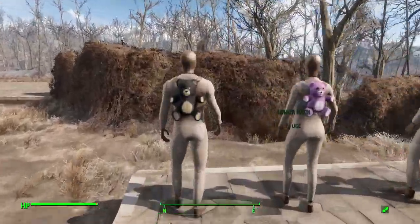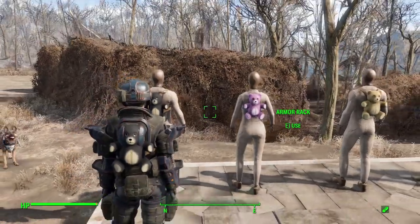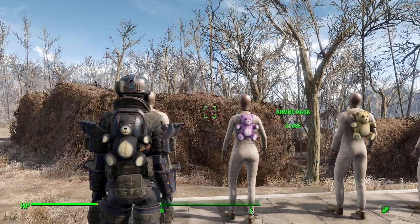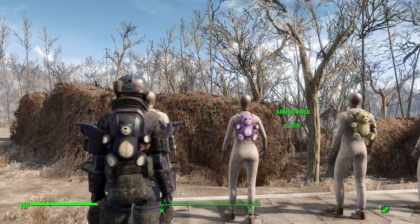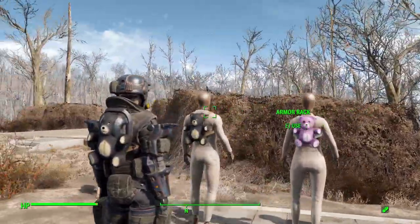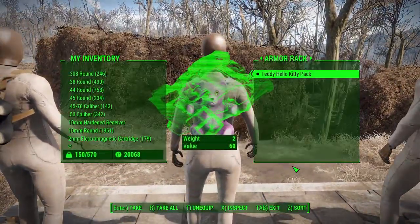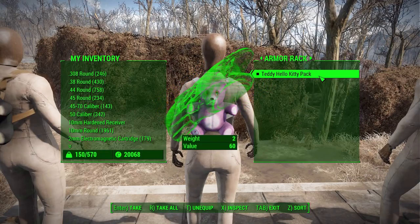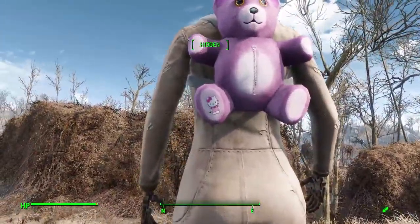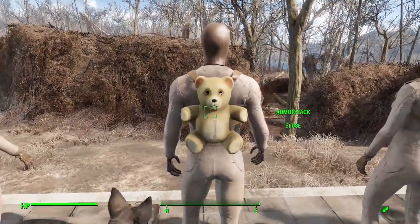We start with the standard black teddy bear, actually my second favorite and the one I have on my character. Depending on what you're wearing you can have some clipping issues — with my armor the current teddy bear looks like he has earmuffs on, but hey, could be worse. The next one is the pink teddy bear, or rather the Hello Kitty teddy bear, which does have a little Hello Kitty on its foot. We then have the standard bear, just your average brown bear.